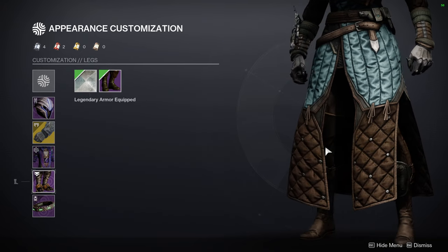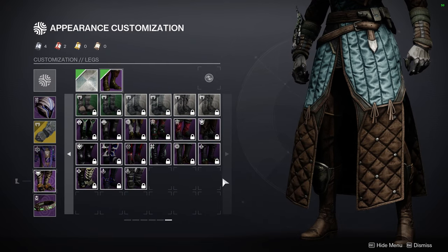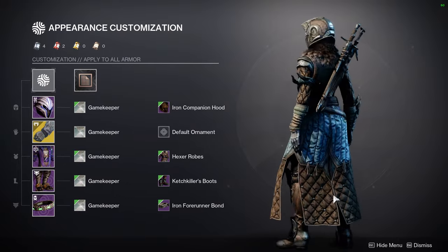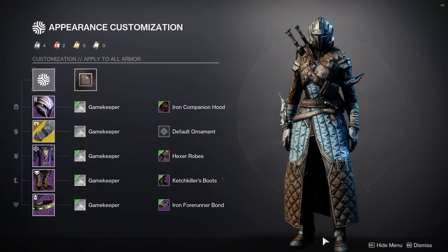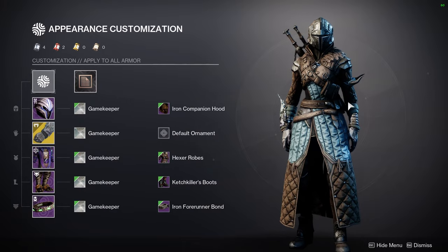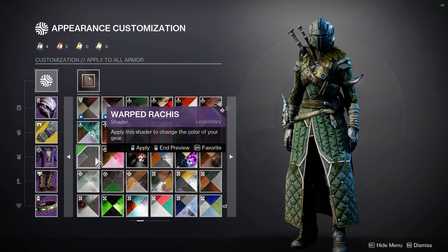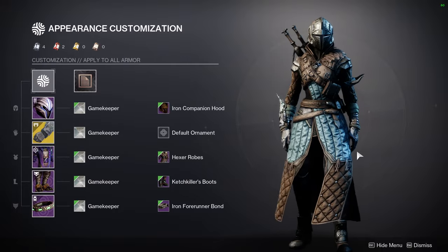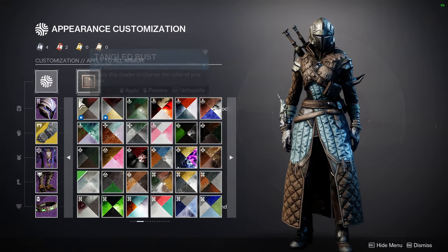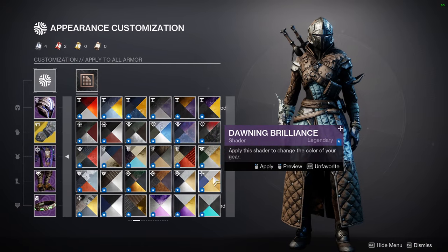I'd probably use something with more of a knightly look. Anything with a knightly aesthetic wouldn't be too terrible — yeah, this actually looks pretty cool, I'd go with this one. The high heels look nice but genuinely don't make sense when going for a knightly theme. I'm also thinking about switching the shader — I actually like Gamekeeper to the point where I'm considering using it as my channel colors since it's close to my actual color scheme, the only difference being the brown in it.